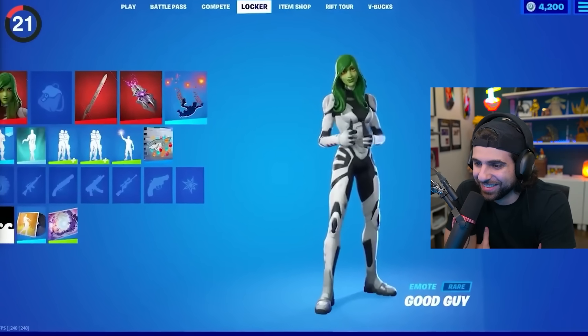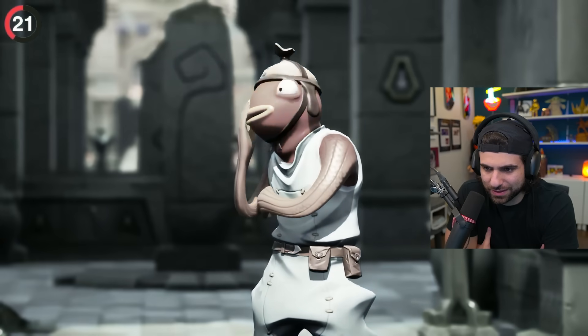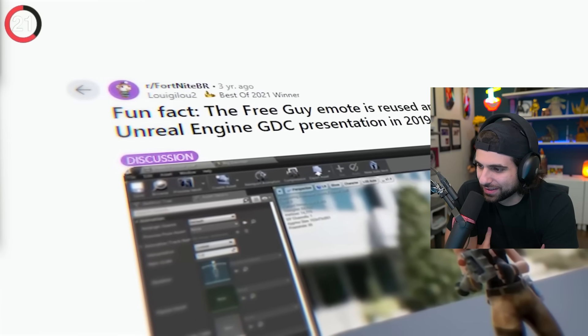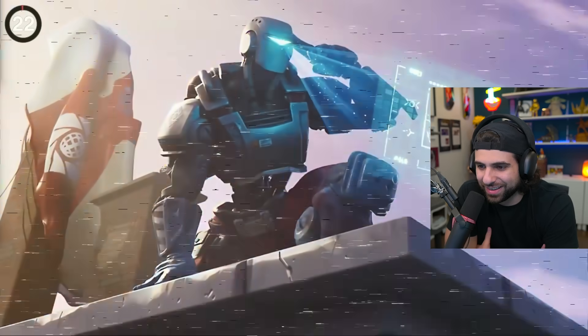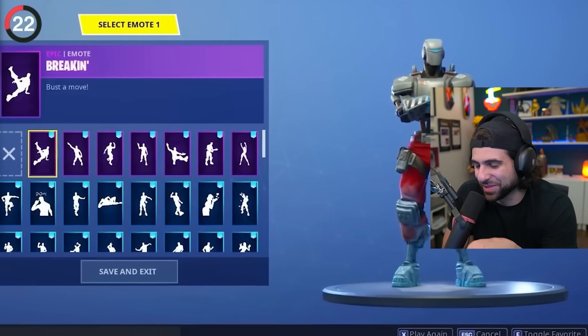Remember the Free Guy emote that was given out to players? Thank goodness it was free, because this might be the laziest emote in Fortnite. At the GDC presentation from 2019, fans noticed that Epic were showing off an all-too-familiar animation. One of our first storyline outfits was A.I.M., and while we know him as a plain robot... at least it was free.